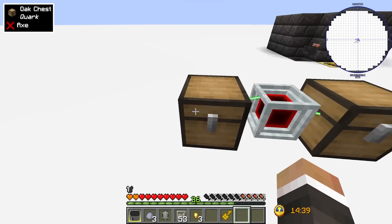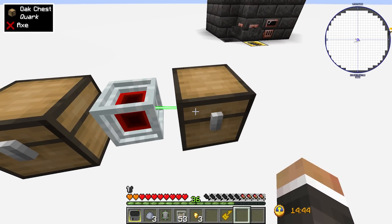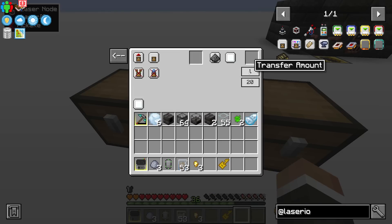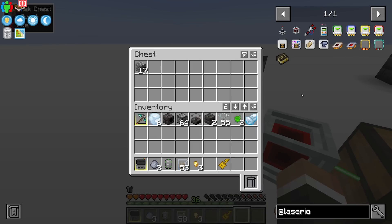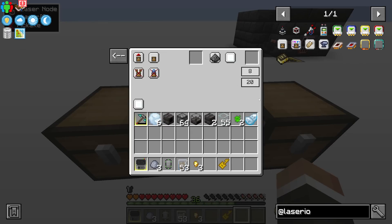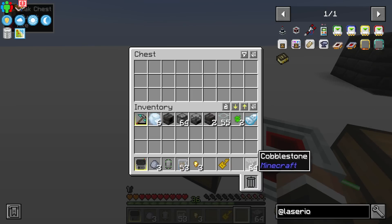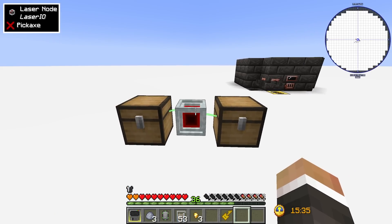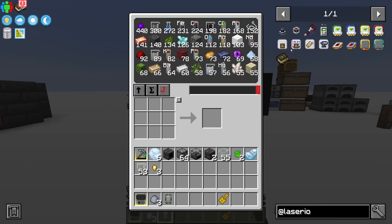Right now it's doing that fairly slowly. If we configure the north extraction card, it's currently set to transfer one item every 20 ticks. You can click to increase this up to eight by default, so now it moves eight cobblestone every 20 ticks — every one second. You can also slow it down by increasing the tick count, for example setting it to 80 ticks to pull eight cobblestone every four seconds.